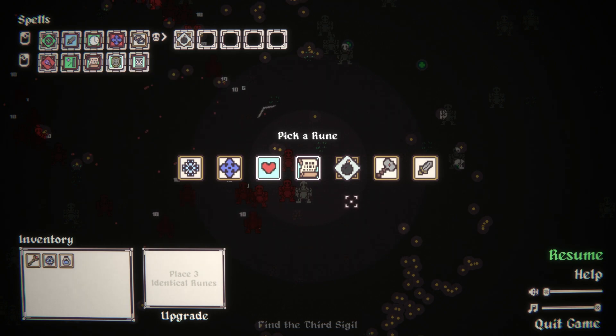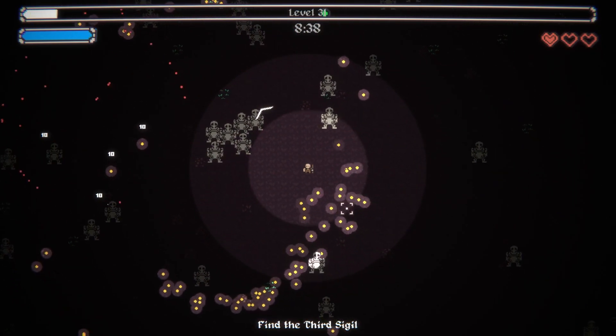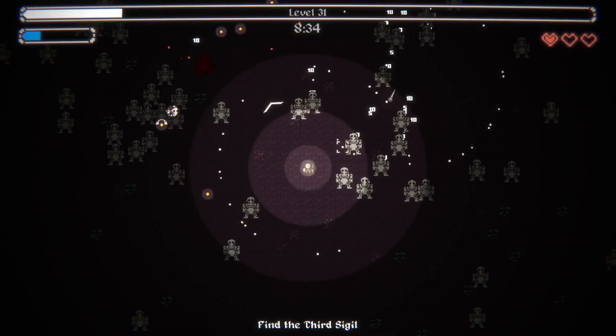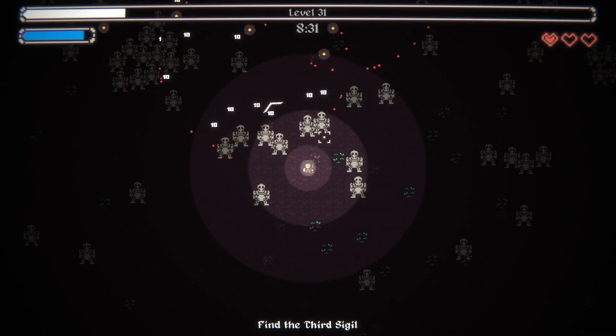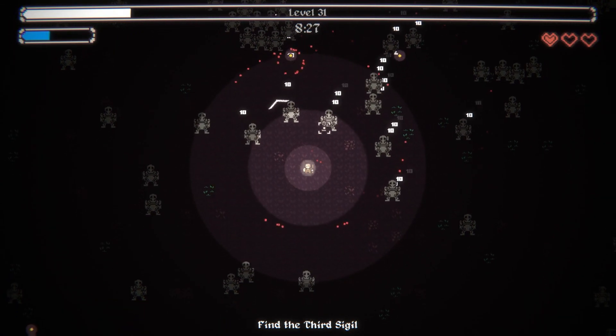Do we grab our next blast rune? Maybe - the damage on it is good. What else could I snag? I could work on the shield. Yeah, let's just go blast. I think I should not have gone for semi-permanence - I don't think it was actually as good as I'd like it to be.